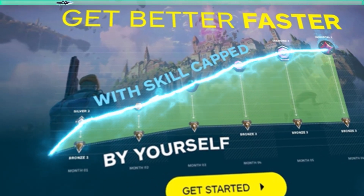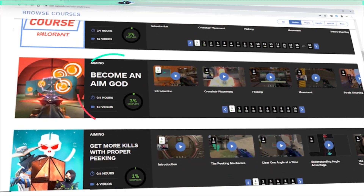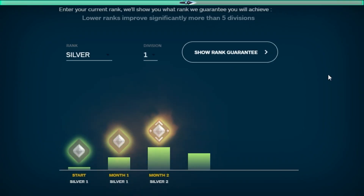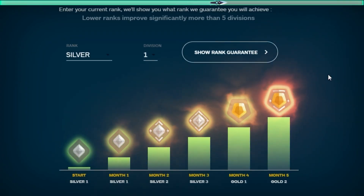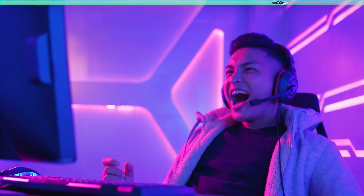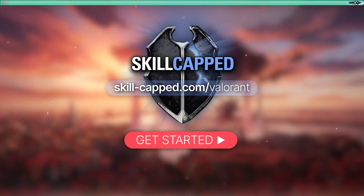And if you're serious about improving, then go to skill-capped.com to unlock our hyper improvement system that will teach you how to win more gunfights, master your agent, and so much more. Backed by our rank improvement guarantee, you have nothing to lose. So come join over half a million satisfied members of Skill Cap, improve your KDA and get the rank you've always wanted at skill-capped.com, link in the description below.